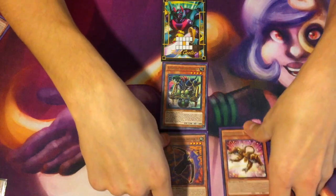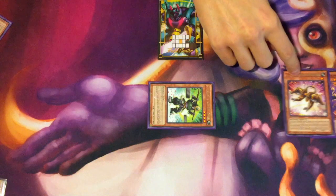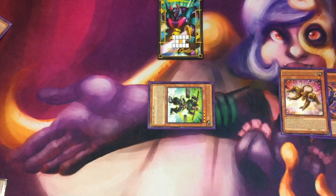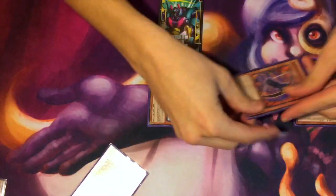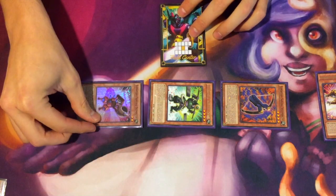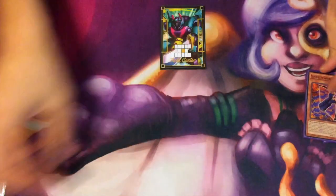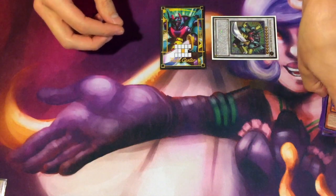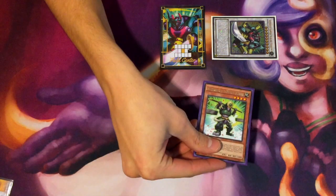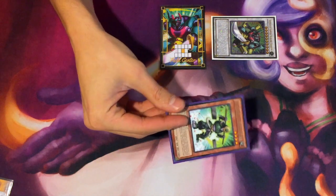From here, use the effect tribute — distributing all three of these, so all three will go to the grave — to summon Scales. Scales will trigger as chain link one, target Soul Piercer. Soul Piercer will trigger as chain link two to search Trumpeteer. This will hand-special the Soul Piercer, then from here we're special summoning Trumpeteer and singing for ten into Big Susan. Then Soul Piercer will go off again, searching Scales for another turn.